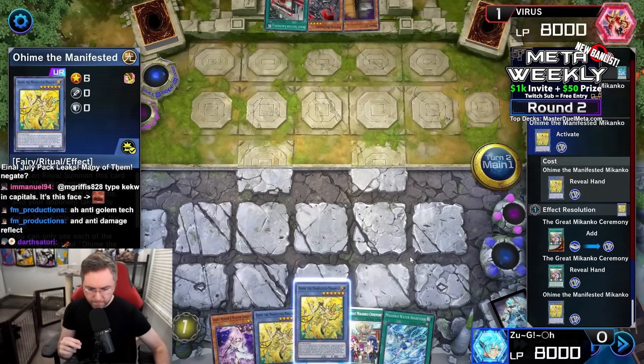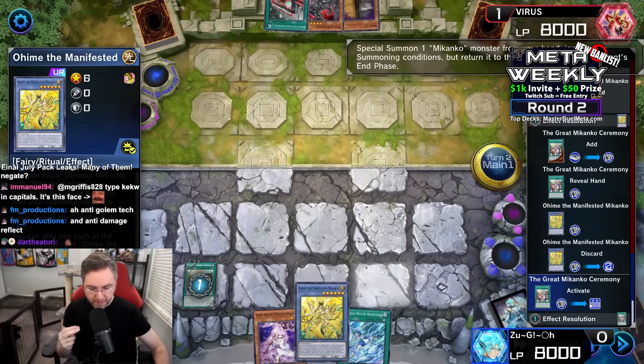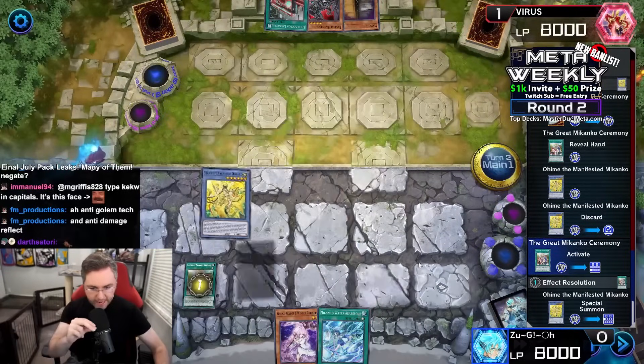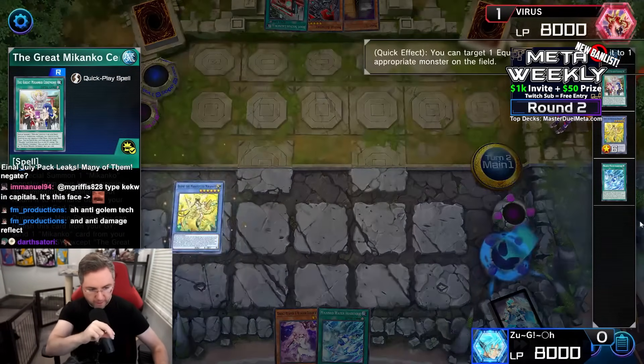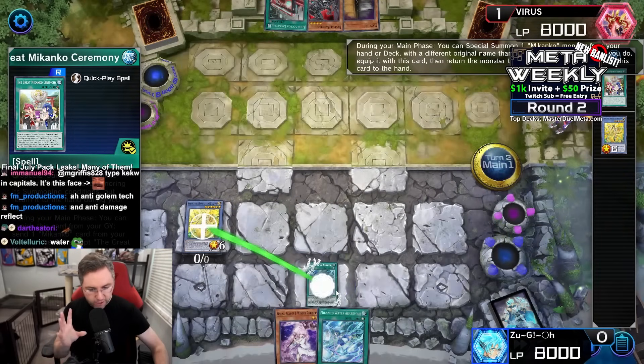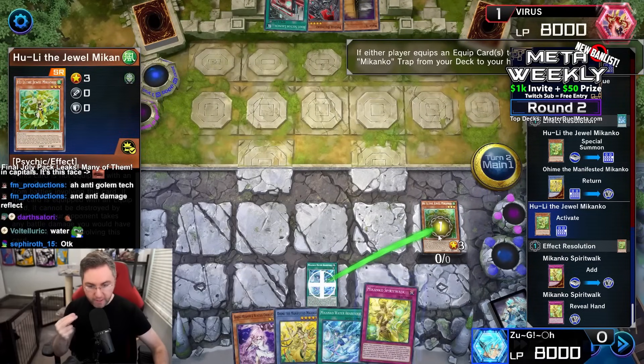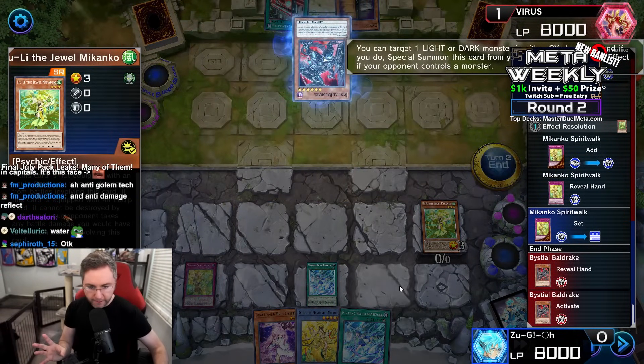Ohime searching for the ceremony. We're going to discard the Ohime since we already have one in hand, then ceremony special summon Ohime from the hand. Now Ohime can grab an equip card from the graveyard to equip it. We're going to equip the water — and just like that, this should not be activatable if we had waited for the activation of the effect. We're going to summon a Hugh Lee, making all of our Makanko cards completely untargetable.